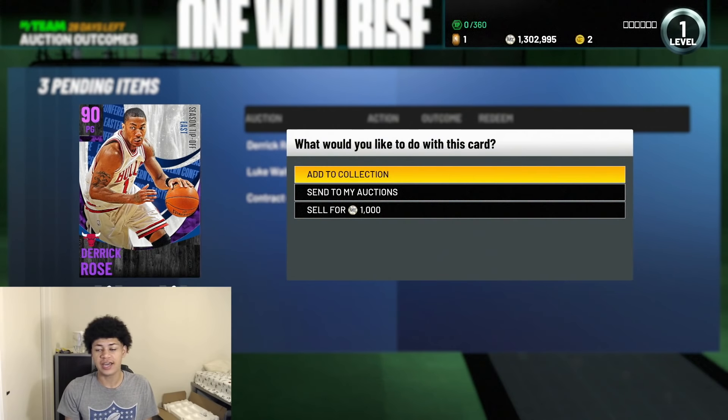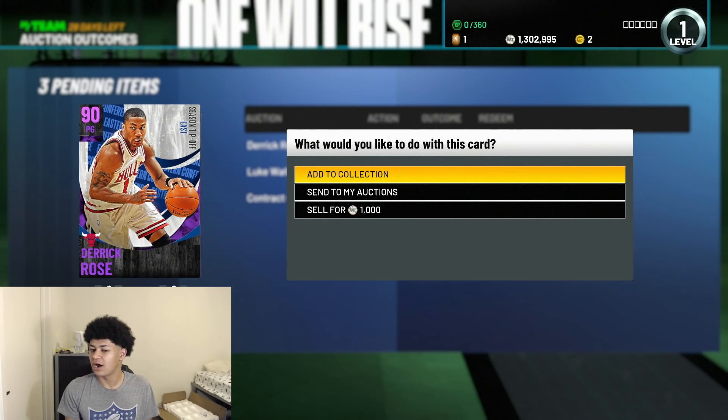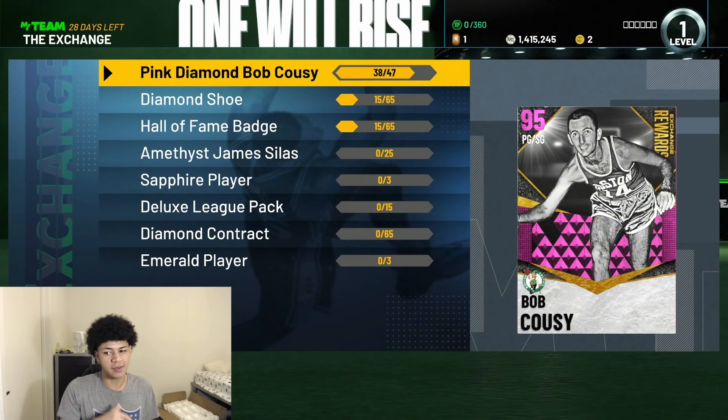We just secured this amethyst Derrick Rose for around 580,000 MT. Welcome to the collection Derrick Rose. I'm pretty sure that's going to be the most I spend on a single card in this entire video. Moving forward now to the backup point guard — I want this pink diamond Bob Cousy card from the exchange market.